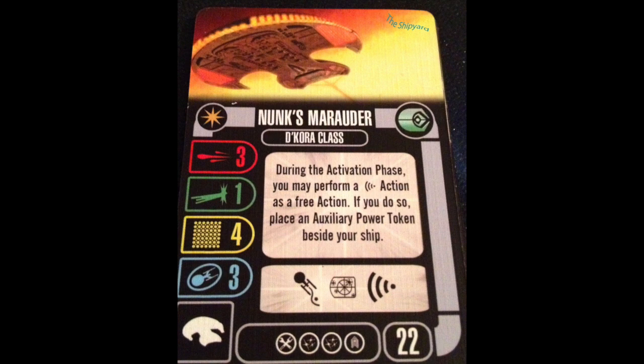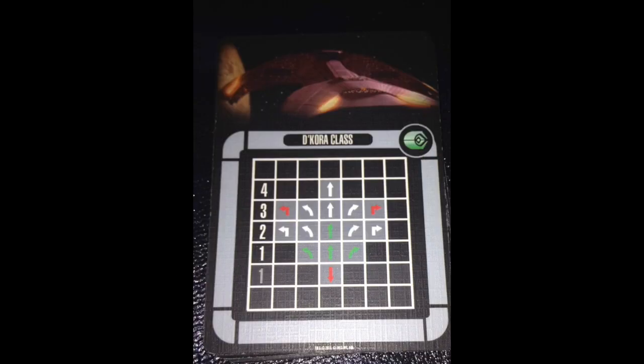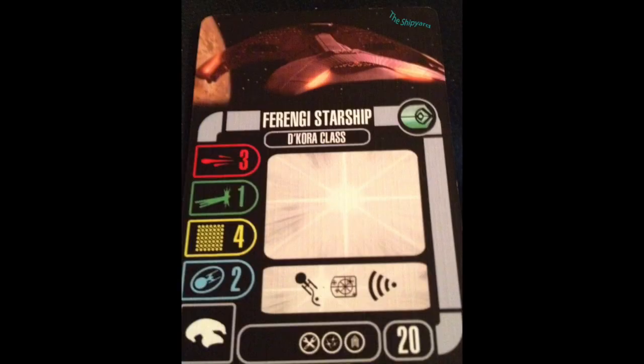You can scan and evade. You can scan and target lock. It's a reasonable combination. The Ferengi have a decent maneuver dial — you've got a few good options for green moves, so there's some wiggle room. Anything that helps you make your attack hit harder is going to be a good thing. This is an ability that ties in with the weapon, which you'll see why later. This gets very useful in constructed play when you can take Ferengi Missile Launchers.